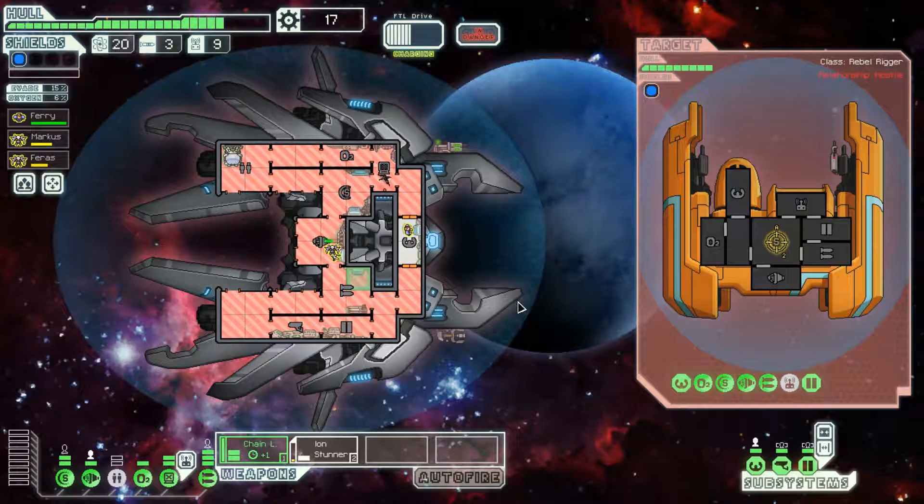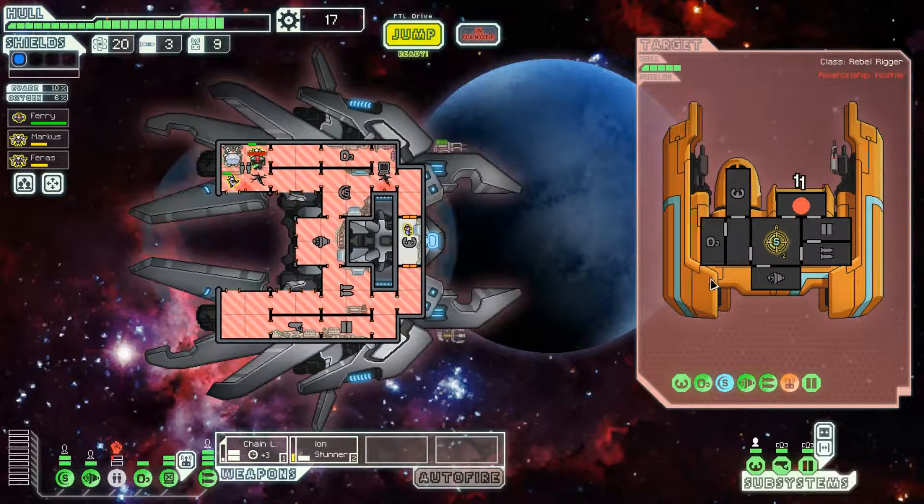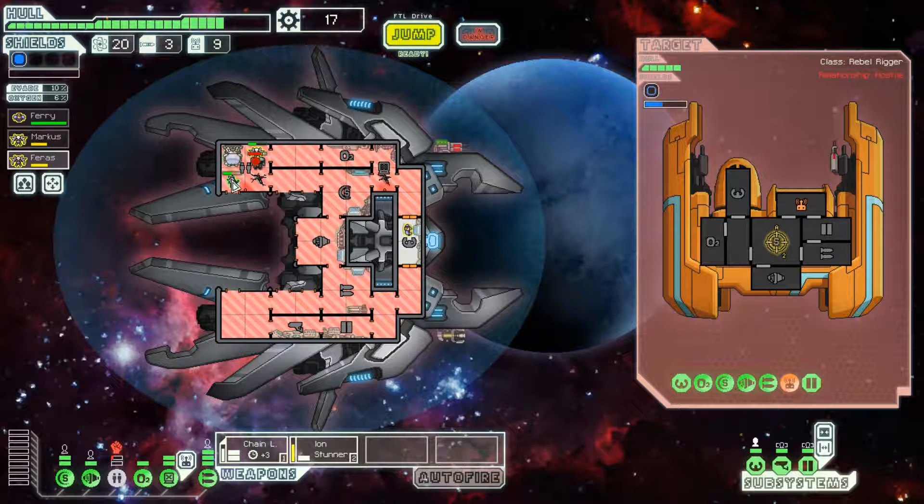That guy is dead. We'll get hit by another drone here in a minute, so let's take out their drone system now - hit it for one. That may or may not be enough to stop them from sending another drone, but even if not, we can just keep shooting it. Chain laser has now reached level three, so it's going to shoot very quickly - might as well auto fire it. Lanius don't take damage from deoxygenation, so they have plenty of time to take out this drone.